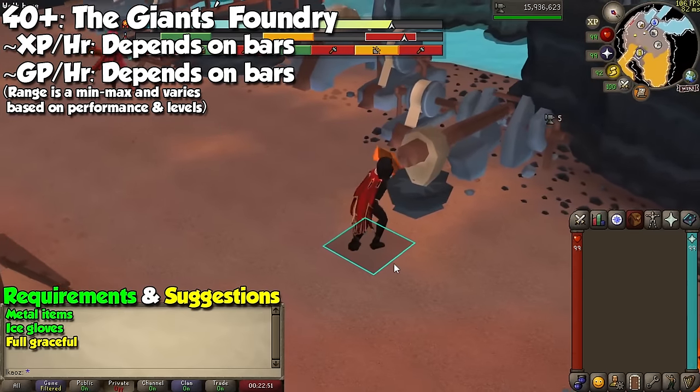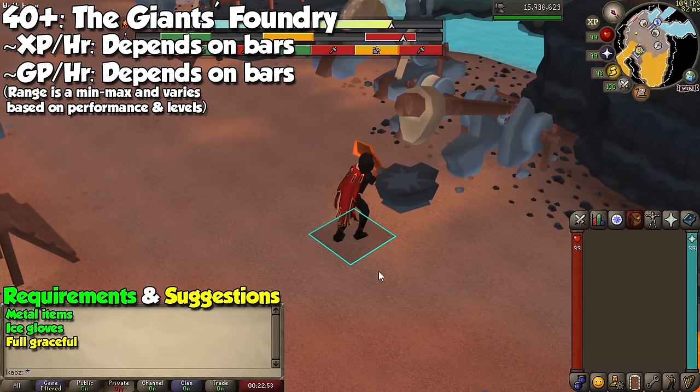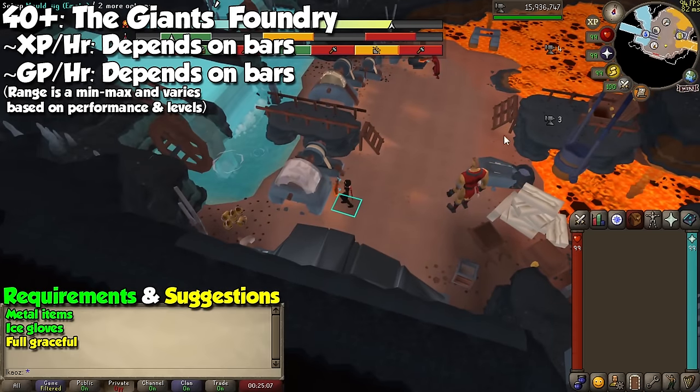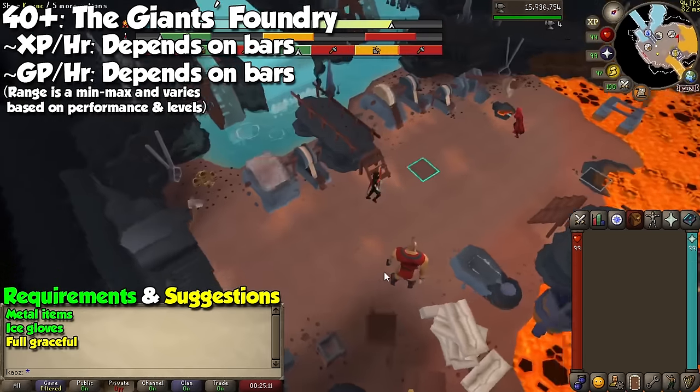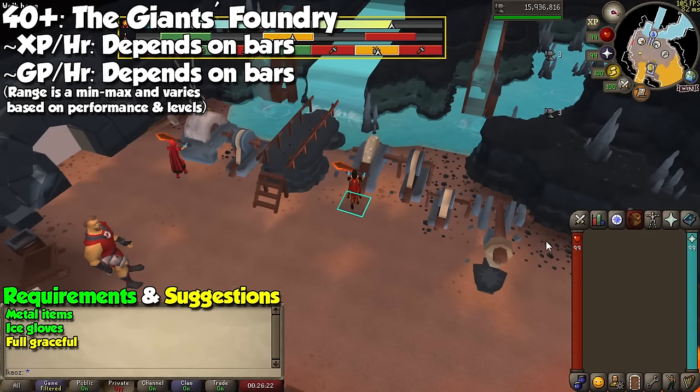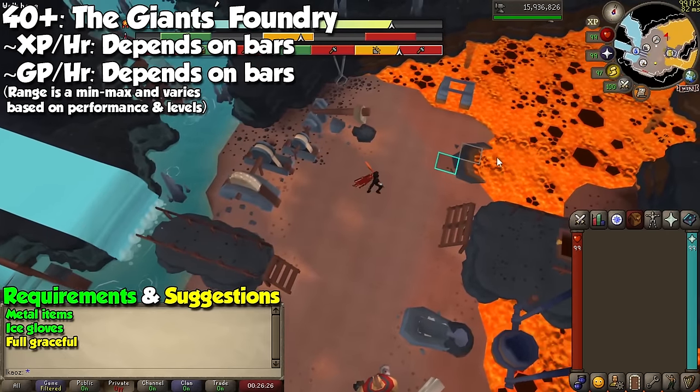This update was mainly for Ironmen looking to recycle their metal items, and it's also somewhat useful for mains until you have all the rewards. For the runecrafting guide, for example, I actually gave you a quick rundown of Guardians of the Rift because it's not too complex. The Giant's Foundry, however, is a little bit more specific. So for a more engaging and click-intensive method that offers budget training, check out my detailed guide in the description, and I'm sure you will enjoy it.